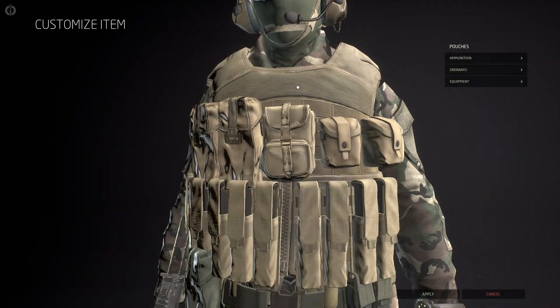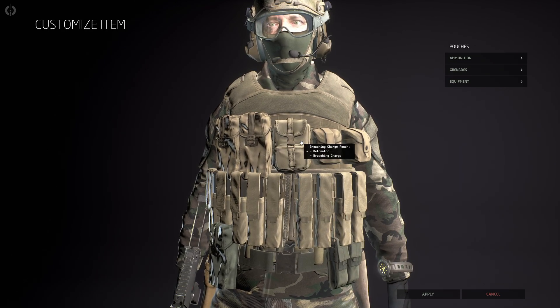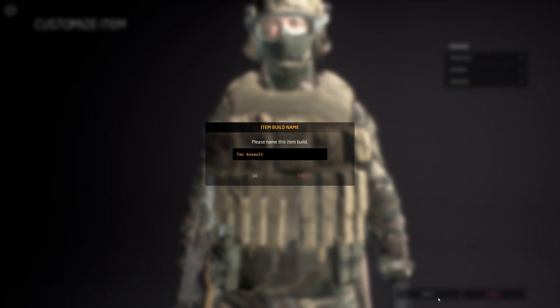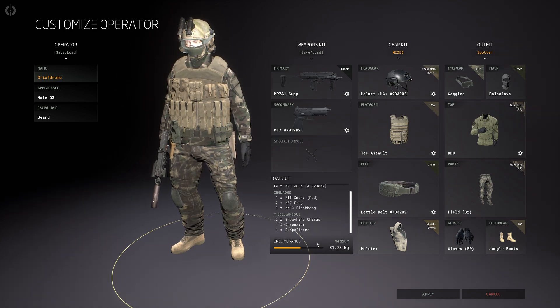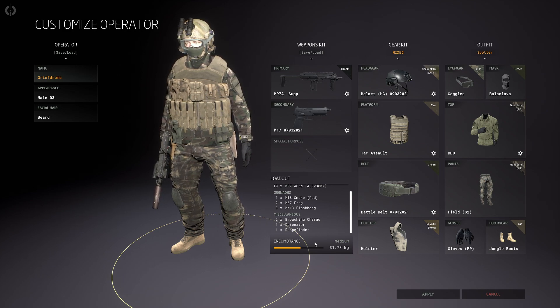When sorting out your operator's equipment, there is a massive amount of different things you can do. You can take individual pouches off, move them to different places, and put them where you want. Encumbrance is something you need to worry about — you'll notice the indicator on screen. I'm currently reasonably encumbered. At the minute it doesn't seem like there's too much difference in practice, though there may be a speed element. Your character doesn't appear to get tired more quickly yet, but again, this is pre-alpha and that is all stuff potentially coming.